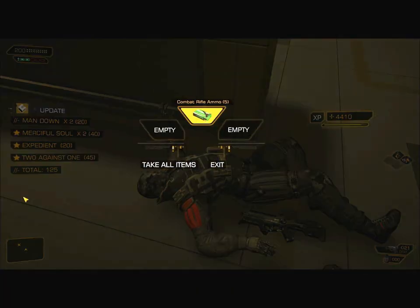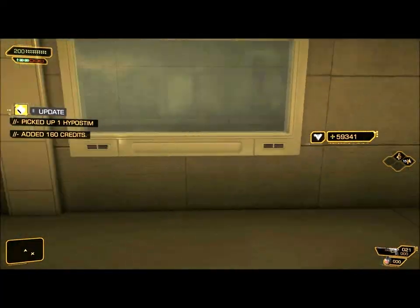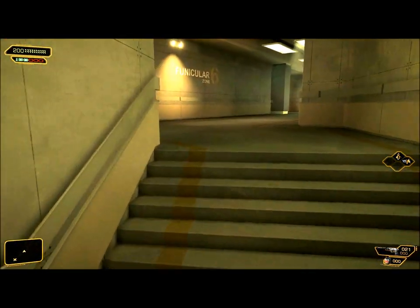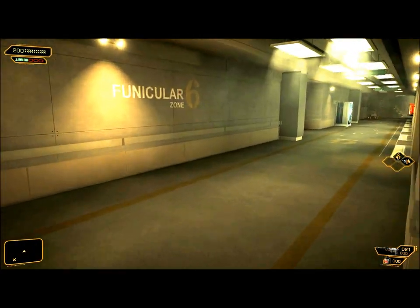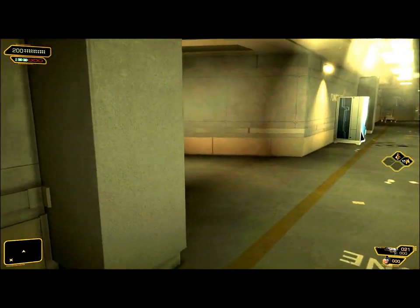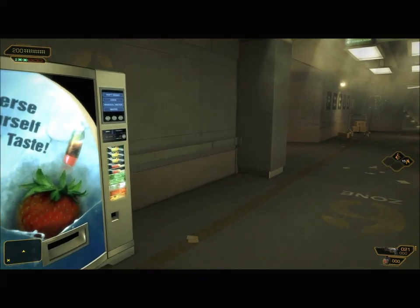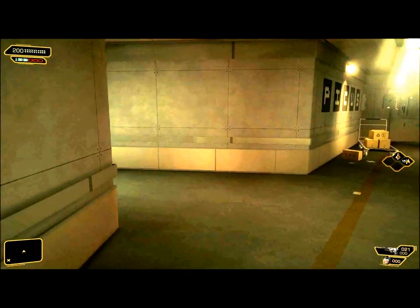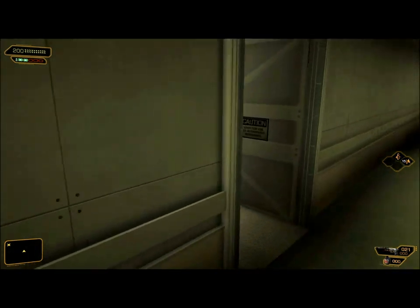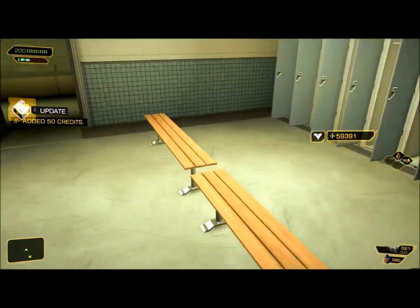Alright, we took those guys down — five combat rifle bullets, a hypo stim, and 160 credits. Let's drag them way out of here. I feel like the locker room is actually probably a good place to stash all four bodies. Good thing I came back here because there's a credit chip on the bench — 50 credits.